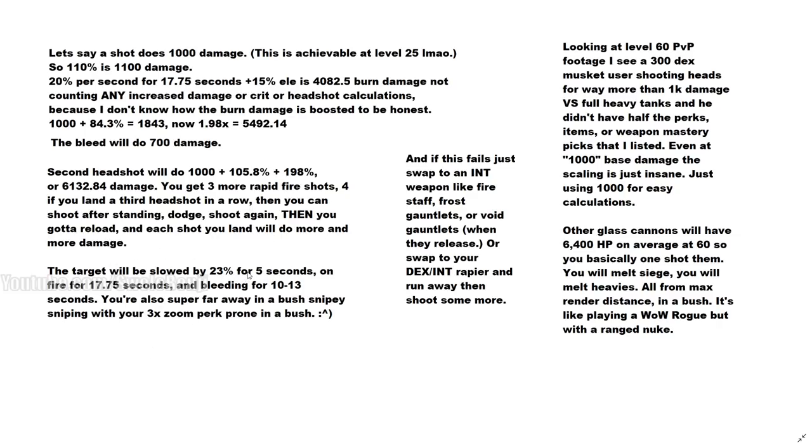After landing your shots, the target will be slowed for five seconds, on fire for 17.75 seconds, bleeding for 10 seconds — and you're far away, sniping from a bush with the 3x zoom perk. Looking at level 60 PvP footage on YouTube, a 300 DEX musketeer without half the weapon mastery, perks, or good items — just a basic 540 gear score musket — was doing way more than 1,000 damage to full-health heavy tanks just for fun. And he wasn't even using Powder Burn.